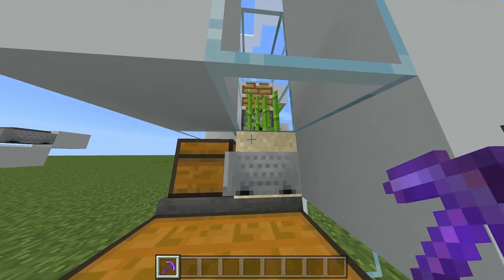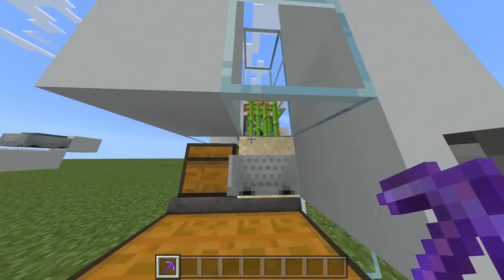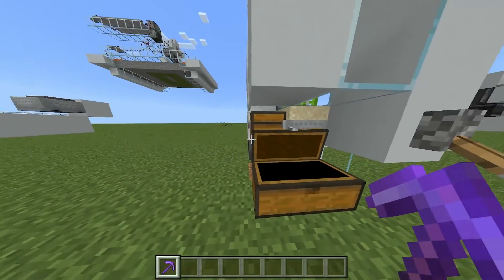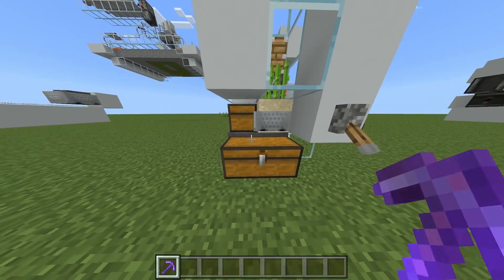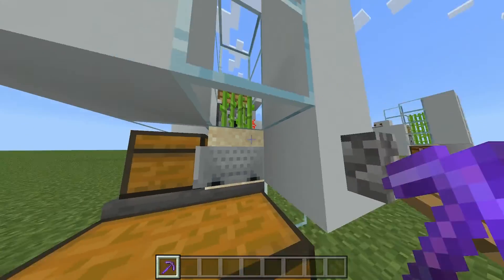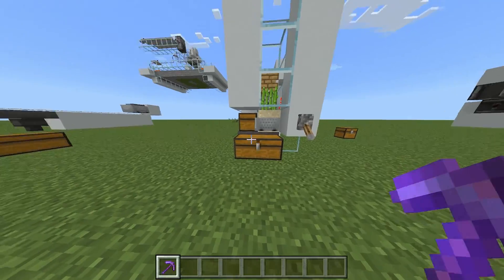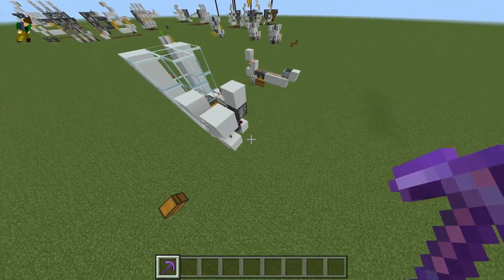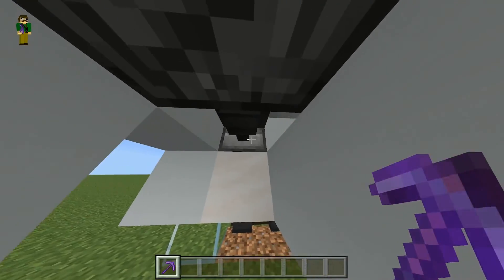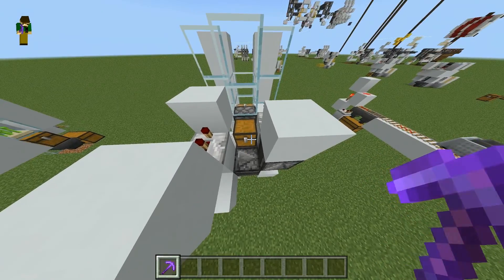Then down here, we have a hopper minecart inside of the sand block, which is picking up all of the drops as they fall, and then it is splitting those drops between the two hoppers here and putting them into the chest. The reason I have it split over two hoppers is because one hopper just wasn't fast enough, and after running the farm for a while, you would start to get a backlog building up on top. Then out the back here — this part is optional — I have a hopper and a chest going into the dispenser just for extra bone meal storage if you want to run the farm for a longer period of time.